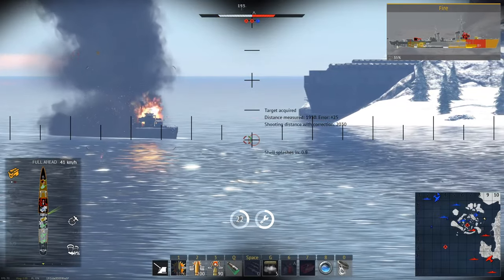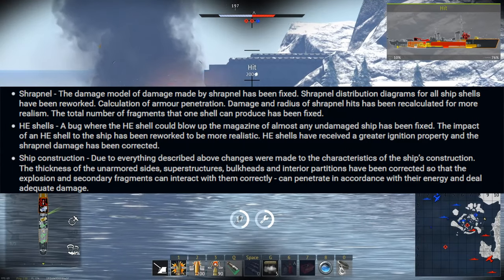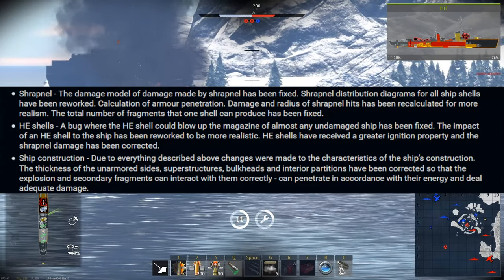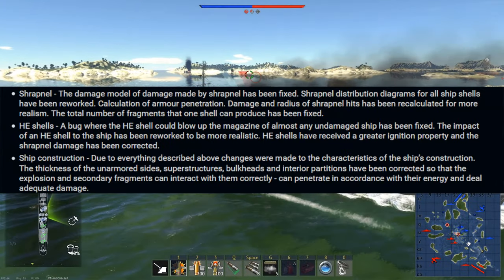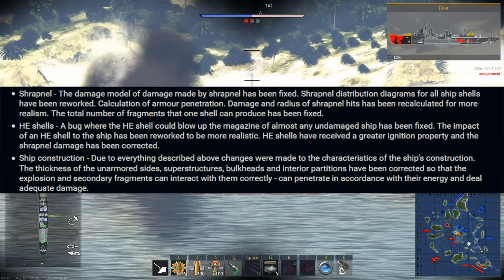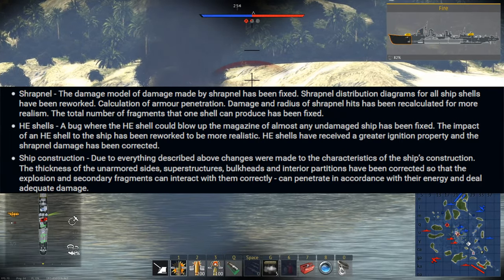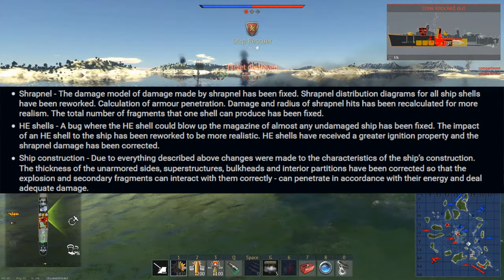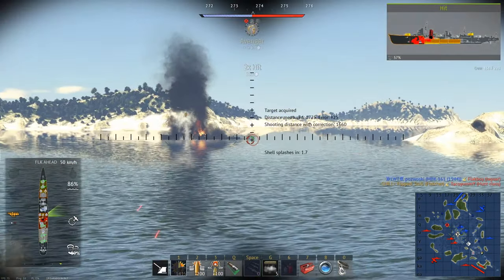These next three changes go along with each other, as they're all major changes to shells or damage models. Shell shrapnel has been fixed — while the patch notes don't specify what the fix is, it seems like an overall nerf to the damage from shell impacts. High explosive shells also got fixed so as to no longer instantly detonate ships, along with being made more realistic. Overall, HE ammo seems to deal less damage but also light more fires. This goes along with another important change: the thickness of most ship parts has been changed so that explosions and fragments properly interact with them.